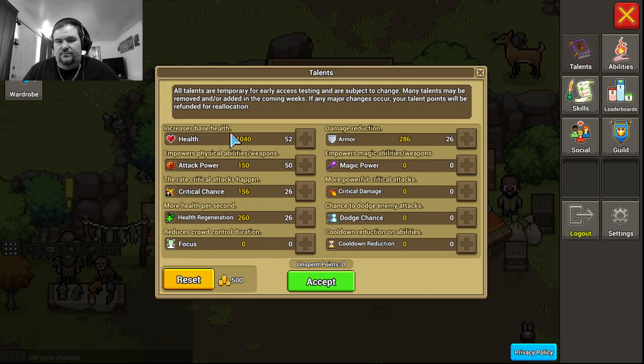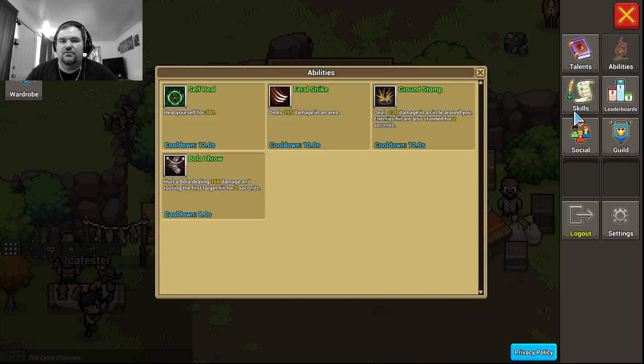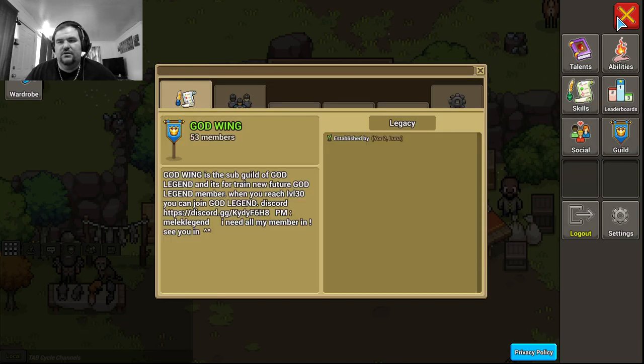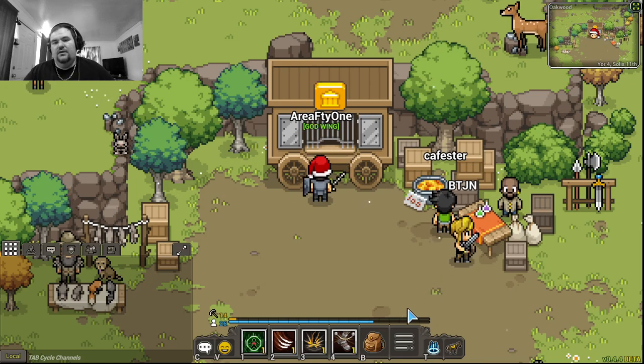My character is all health, armor, attack power, critical chance, and health regen — they don't have any skill points in magic anywhere. So all the attack power I have would be completely negated if I was using a magical-type weapon. That's just how it works for each class, because you have different classes and each one does something differently.